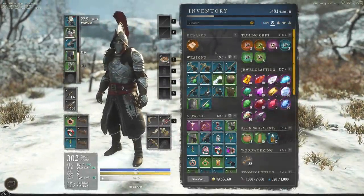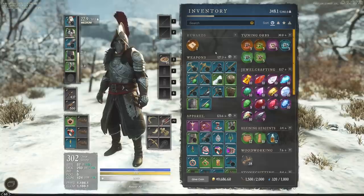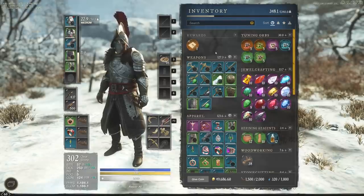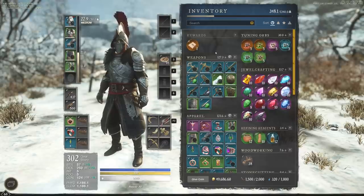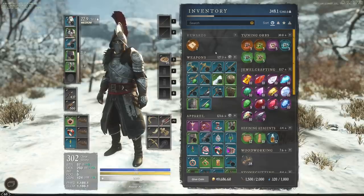Hey everyone, it's your buddy Graphic back with another video. Today we're going through the top five strongest combinations of weapons — whether it's the great axe, hammer, ice gauntlet, fire staff, bow, musket, or sword and shield. I get asked all the time on stream what the strongest combination is, so we're going to dive through the top five.